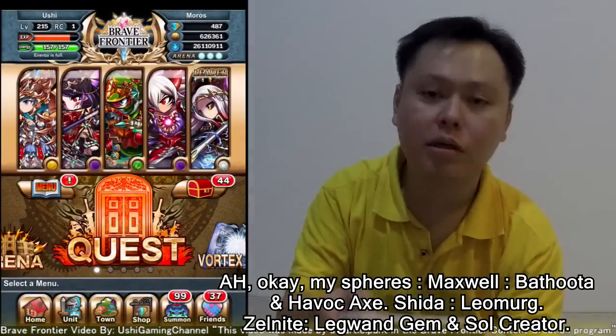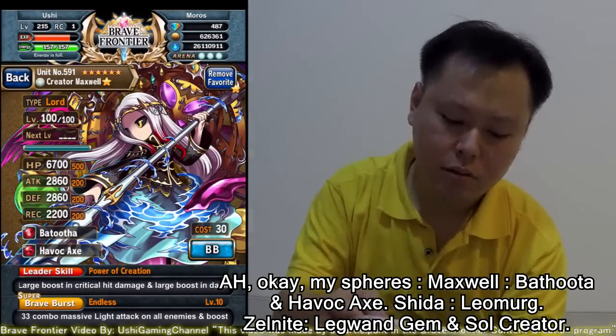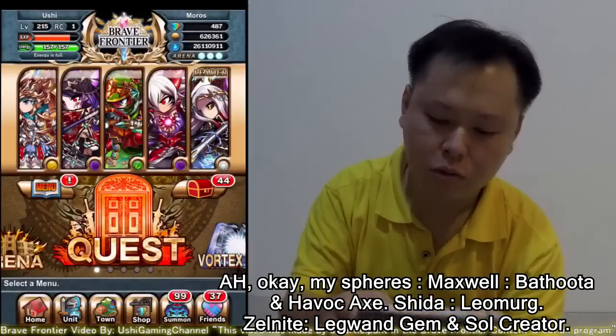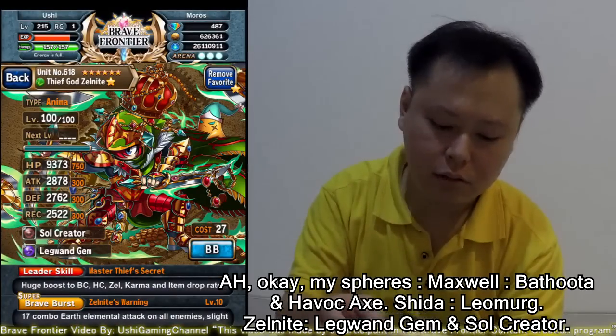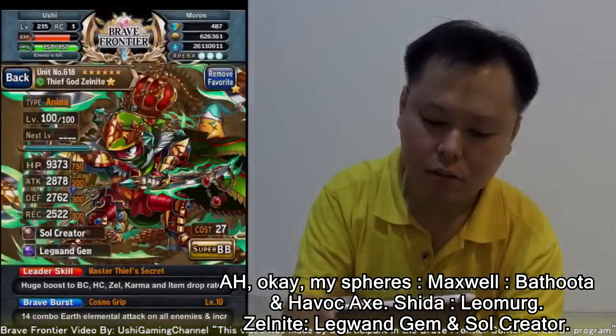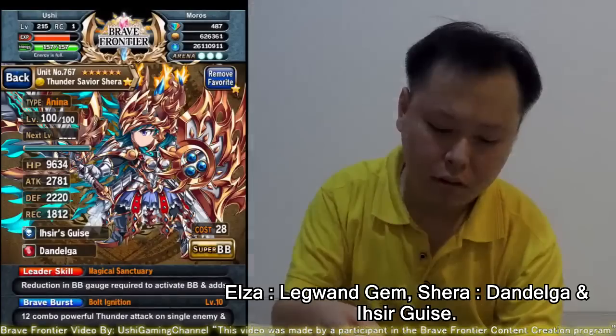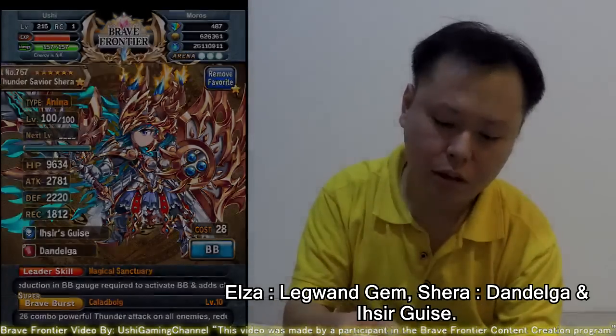So the squad is: Smash Fierce, Batuta, Voxx, Sheeda, Leomord, Cell Knight, Liguan Gem, Soul Creator, Elsa, Liguan Gem, Syaira, Dandelga, Isidup guys.